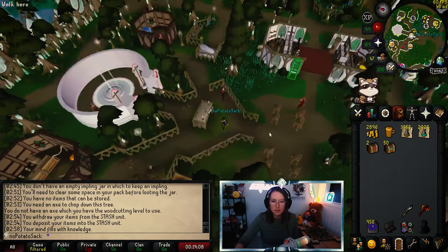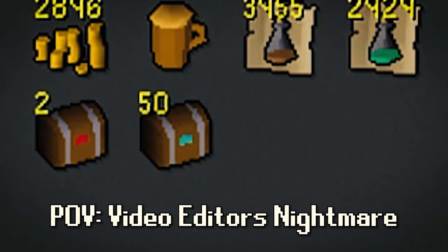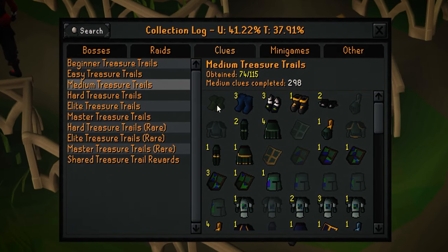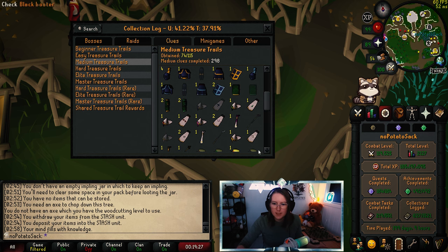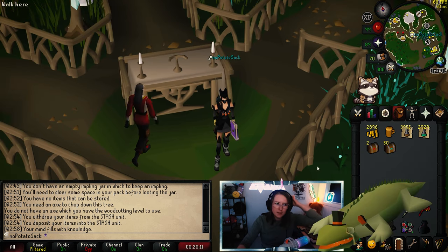Twitch chat bullied me into stacking 50 medium clues. We are here — it's time. 50 medium caskets, and we're gonna see if we can get some masters as well. We already have two. We are looking for ranger boots, some god miters, and some cloaks. This is all for stash units — Bandos cloak and a few other things. Let's go.